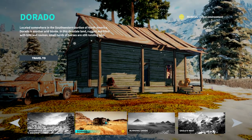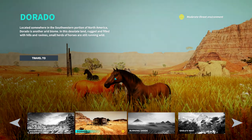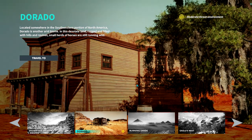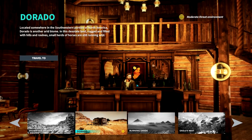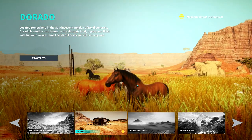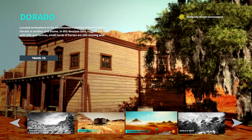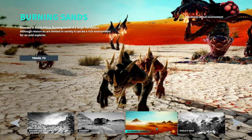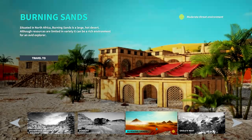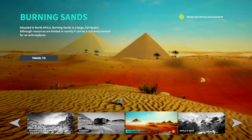Going through all these locations like this, it feels like there's so much — and there is. It takes a long time to explore everything and collect all the animals. Dorado, somewhere in the southwestern portion of North America, is another arid biome filled with hills and ravines where small herds of horses are still running wild. Burning Sands in North Africa is a large hot desert — although resources are limited in variety, it can be a rich environment for an avid explorer.